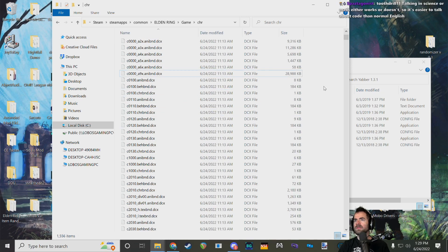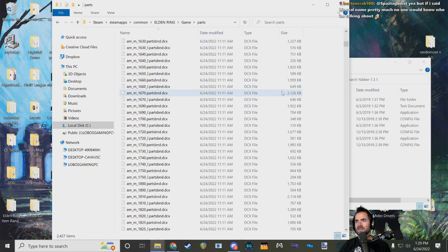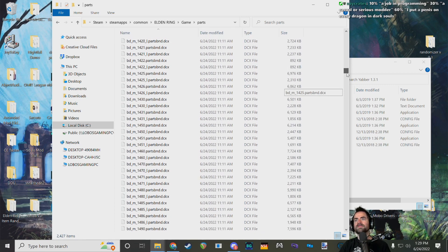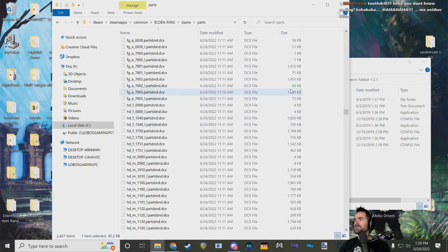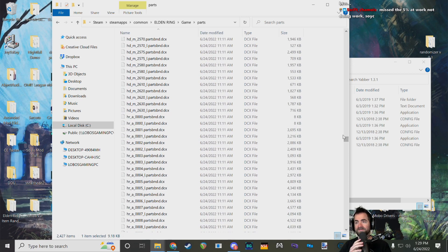We can also look in the parts folder. These are simple containers for 3D models. The different parts have IDs — BD is body, AM is arms — and M and F for gender variants. A lot of them are quite small, often just a little gauntlet, and they're all compressed with .DCX. So there are a lot of layers of compression and binding ultimately happening in the game files.